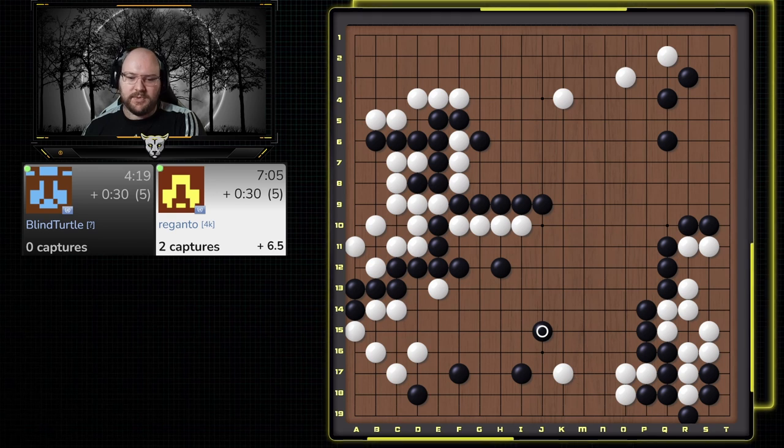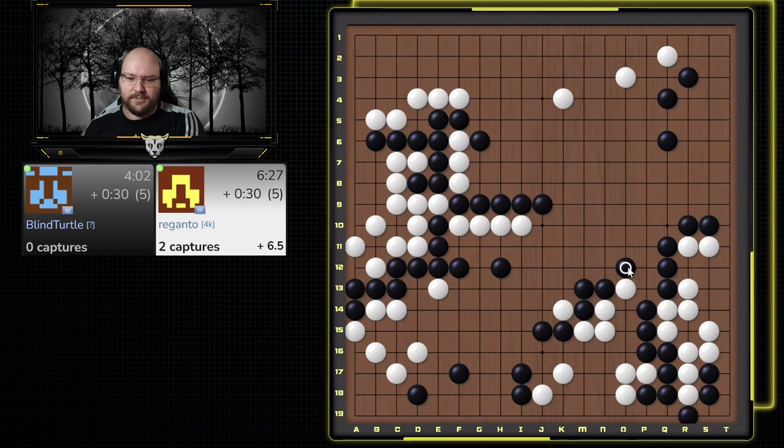Not too worried about killing, but mostly just forcing him to live small — I take my profit on the outside. We'll block here because there is a peep he has to worry about. We can attach here and really just force him to live small. He tries to fight back — not sure how hard he can fight back here though, because there is a cut here. I do have a cutting point to worry about, but I don't think it really matters. He cut here but didn't do anything with it, so kind of a wasted move. I get to surround this anyway, and he gave me a free point. Looks like he still needs to come and live here. I can just hane here and connect. There is some aji here, but I'm strong on the outside.